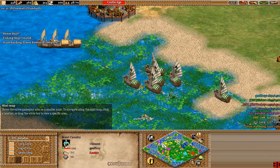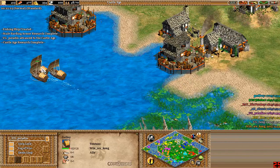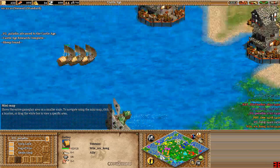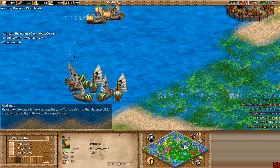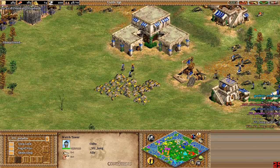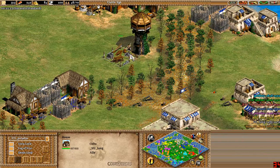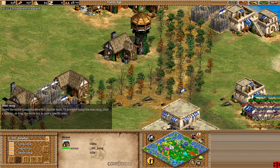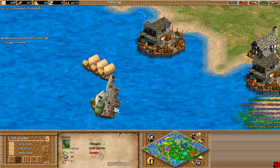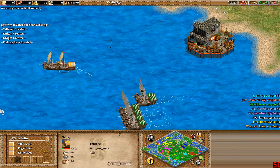We've got some action for the first part of the game — some galleys out on the water for Bieber and some galleys for Wenwu Kong. We have a tower up here. Good placement in my opinion, rendering this lumber camp useless. Great play by Lang right there. And Bieber has a big advantage on the water right now — going to be able to take down those galleys if they stay too close.